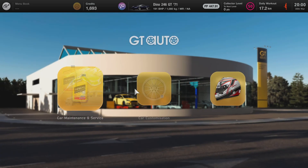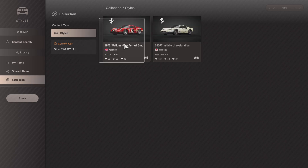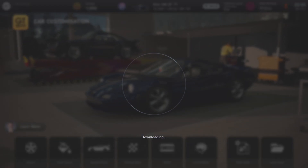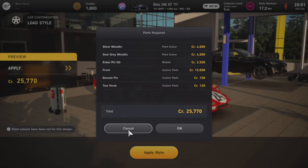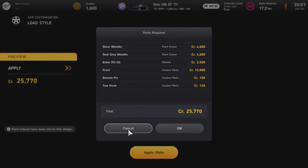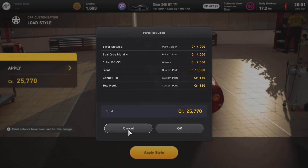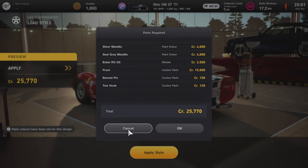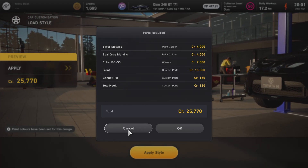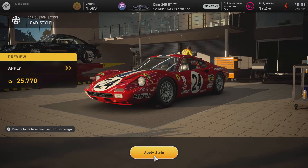Now let's apply it to the car. I may have to remove some things I don't want — for example, if it has a tow hook, then I'll remove the tow hook. I know it's going to have a tow hook because I saw it on there. And also different wheels, as you can see, which is very expensive. So probably not — and it costs 25k in total. So I'm not going to apply that. What if I make my own livery, like this? Should I apply it or not?